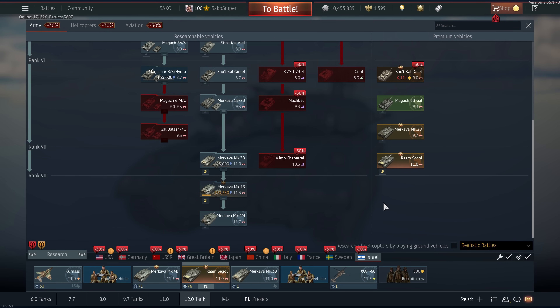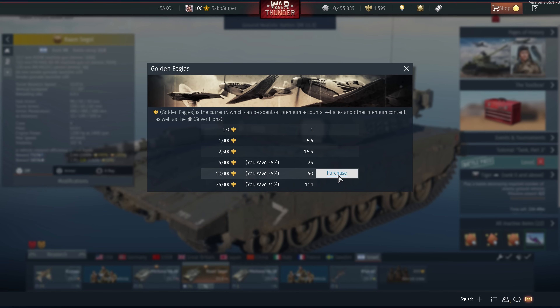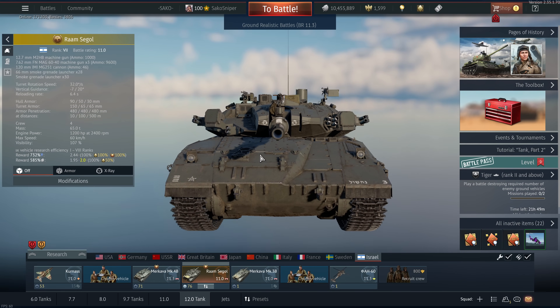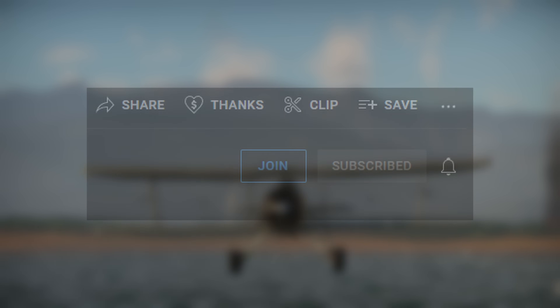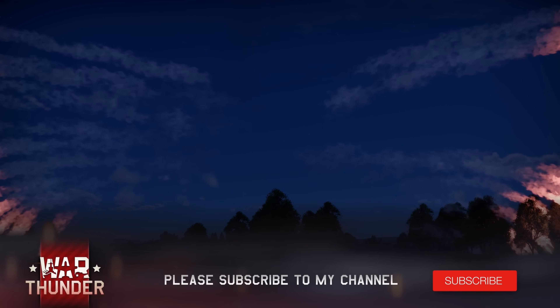Anyway lads, to end this video — the best thing to buy is premium time. I already have over a year of premium, but for 7,500 Golden Eagles, which is around 50 dollars or 50 euros, you can get yourself a year's worth of premium time with 2,500 to spare to spend on whatever you like — some talismans maybe. Anyway lads, hope this video was short and concise and helped you a little bit. Hope you have a great weekend and I'll see you later. If you'd like to support the channel, consider becoming a member by pressing the join button, check out the Discord server where I frequently squad up with my members and friends, and don't forget to leave me a like and subscribe to help the channel grow. Thanks again for watching lads and I'll see you in the next video.